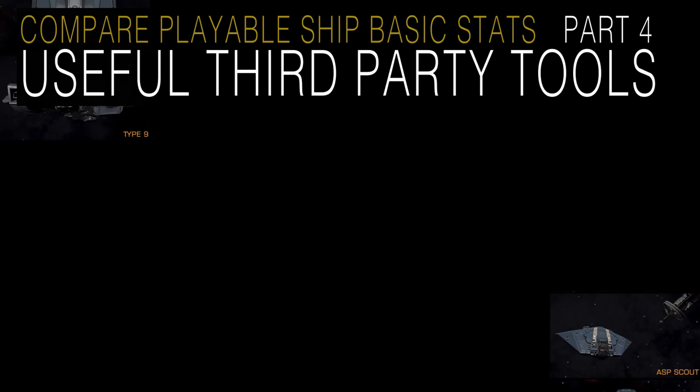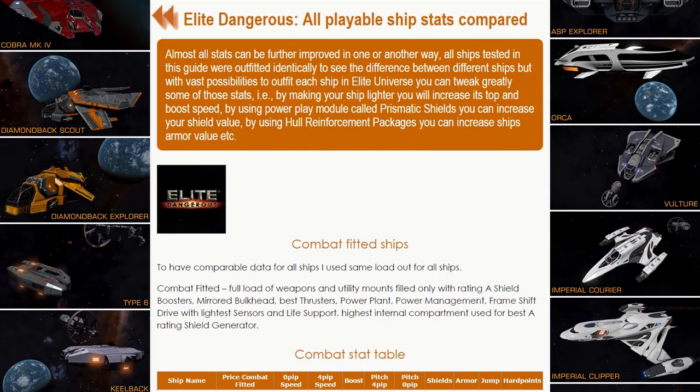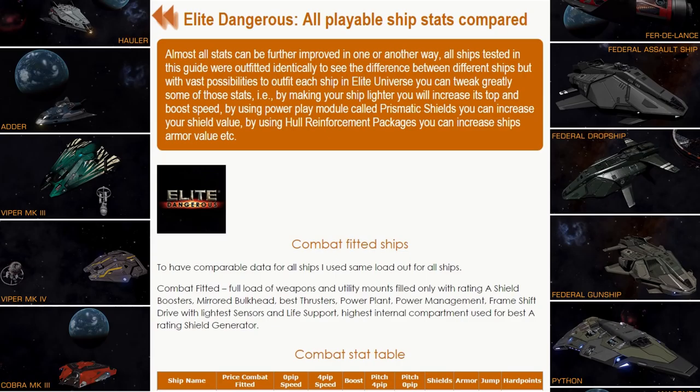Before I start I want to say that almost all stats can be further improved in one way or another. For example, if you watched my videos, you know that all stats regarding speed, pitching, rolling, and boosting can be influenced by making your ship lighter or heavier. So depending on your mass, your ship can have higher or lower speed, and it's very easy to tell how much you will gain in pitching by knowing how much you gain in top speed. If you gain 5% top speed, you will gain around the same in pitching.